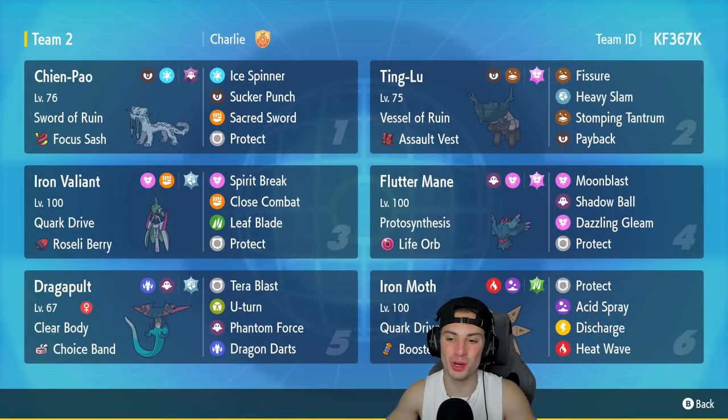I'm excited to be recording today. As you guys can see, in front of me and behind my face cam, we've got two awesome Paradox Pokémon for today's video: Iron Valiant and Iron Moth. This is a Series 3 team that also features Shen Pao, Ting Lu, Fluttermane, and Choice Band Dragapult.